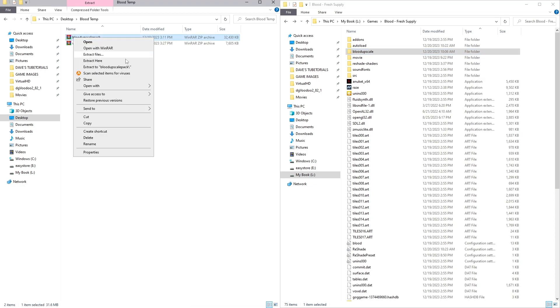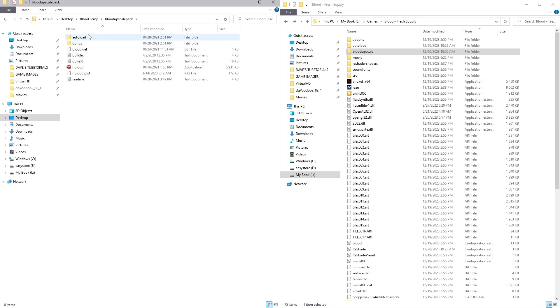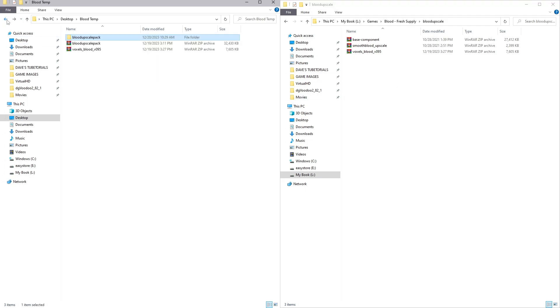On the Blood upscale pack, right-click and extract it to its own folder. This part here is where it's a little different, so make sure you do it this way. Open up that folder — you'll be presented with a folder that was set up for the nBlood install. We are not using nBlood, we're using Raze. Go into the auto load folder, copy both of those files, and create a folder in the game directory called "blood upscale." Drop both files from the auto load folder in there.